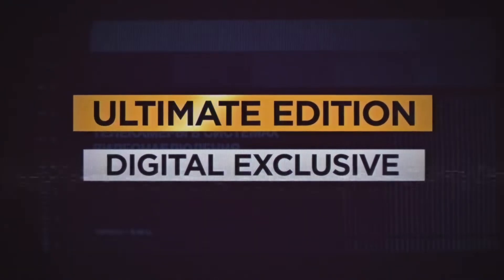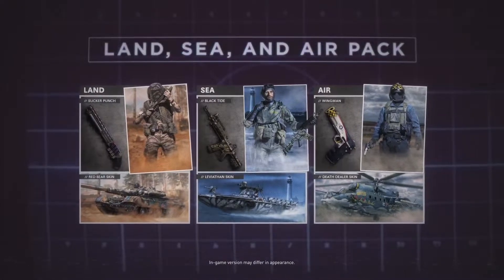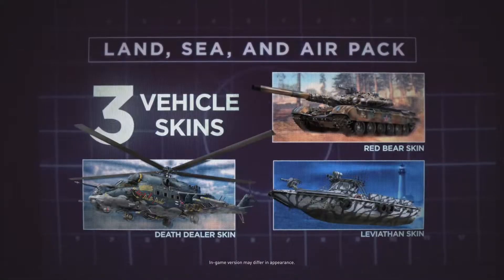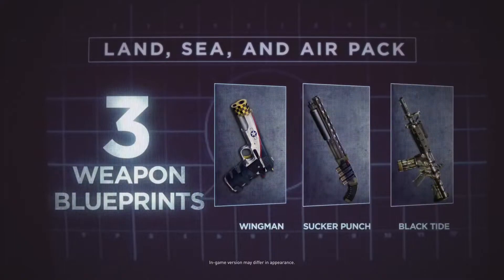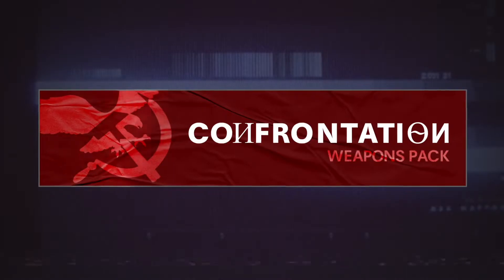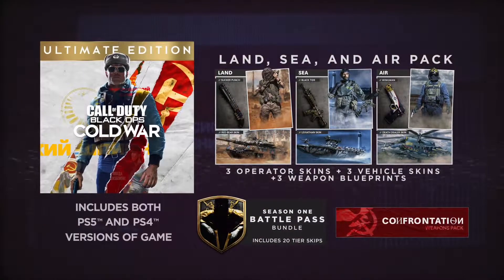The Ultimate Edition Digital Exclusive is packed full of content and delivers the best value for fans. Get your hands on the Land, Sea and Air Pack with 3 Operator Skins, 3 Vehicle Skins, 3 Weapon Blueprints and the Season 1 Battle Pass Bundle plus the Confrontation Weapons Pack — all jam-packed into the Ultimate Edition.